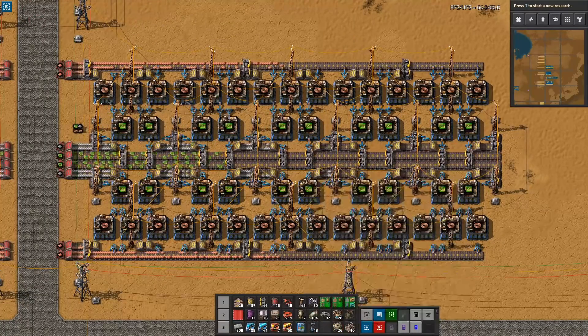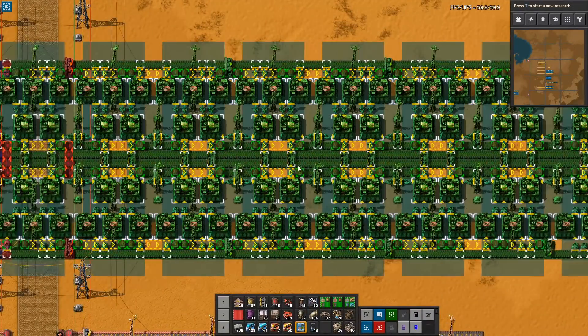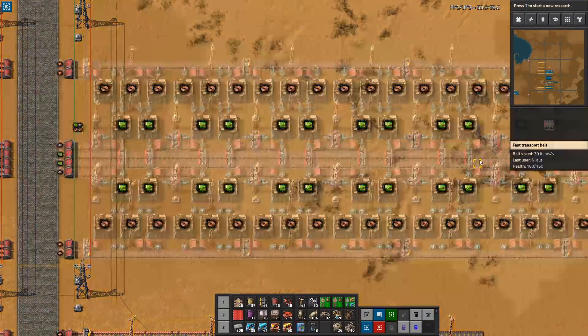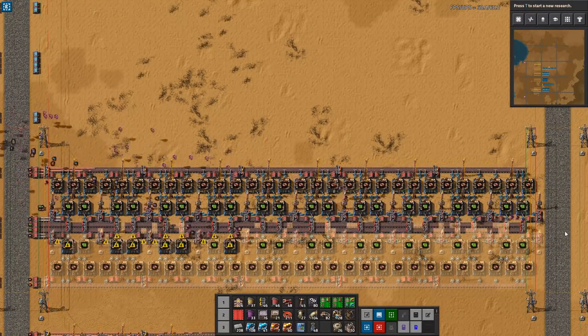Every base needs green circuits, red circuits, and blue circuits, and I know myself that I've built them many times, but I always wonder: could they be better? So what I've done is I've optimized these builds, and I'll present them to you here.